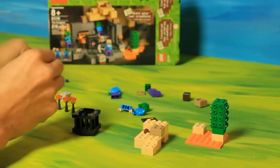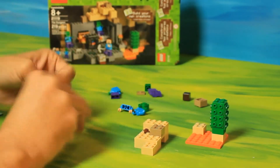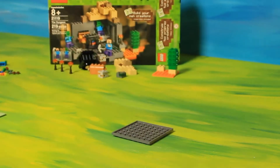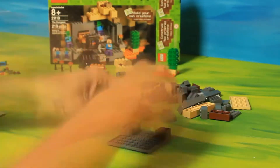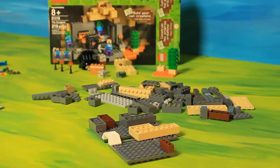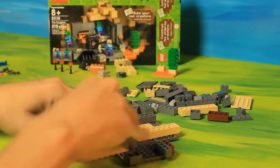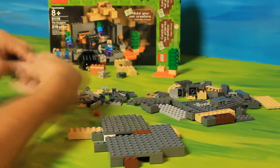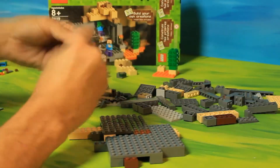This set also comes with a really neat cage and a trap door for a zombie to pop out of. Now that I have both the dungeon and the cave, I can put them together and build a larger cave like I was talking about on the last episode. I'll be picking up a gray base plate so I can build a set to use going forward with the stop-motion series.